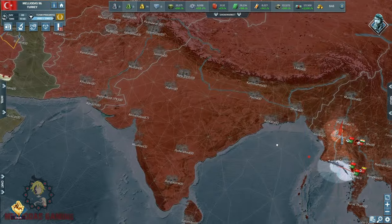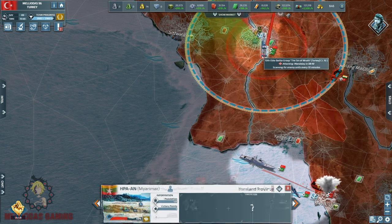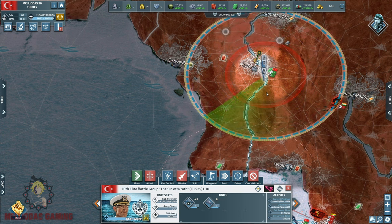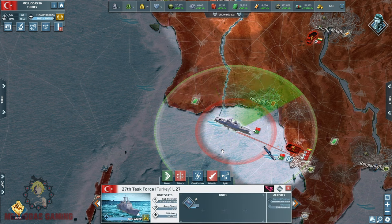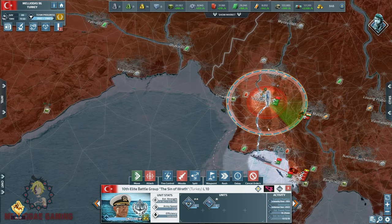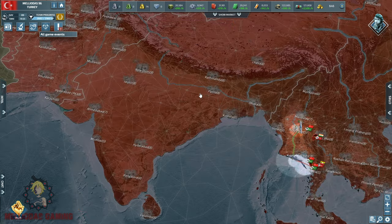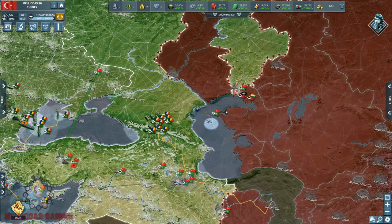A small update: Turkey has 1,156,000 total casualties overall. After I bombarded the capital Naypyidaw, I encountered some Indian multiple rocket launchers and lost one cruiser overnight — I wasn't online and didn't see them coming. The good thing is we destroyed the capital and the city of Mandalay, so Myanmar is now down to only two mobilizing cities. Not bad, and we've returned to our original position.